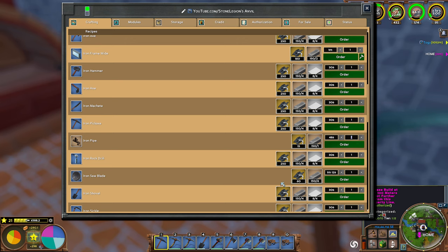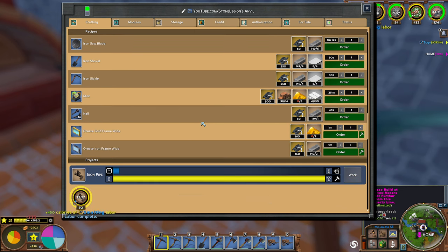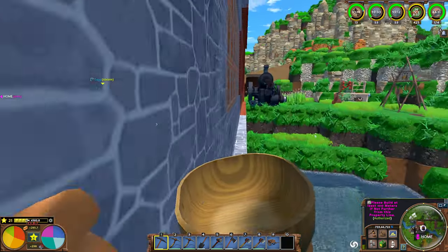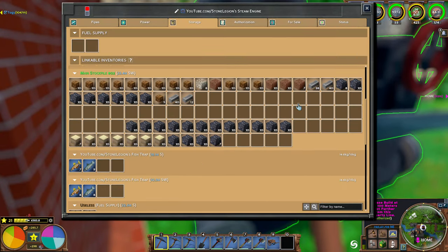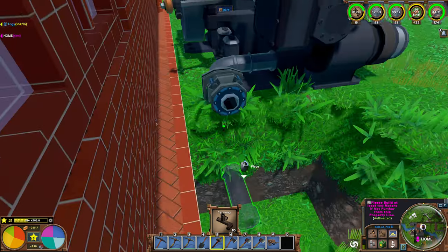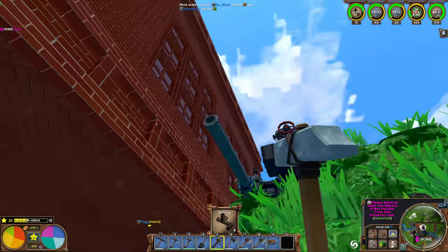Yeah, here we go with pipes. I don't know — let's do 30. That way we have them done and ready. So what we can do with these pipes here — let's run over here, probably use this for storage. Some pipes going here, 10 so far. I'm hoping it's just as simple as doing it like this. I've never done it.